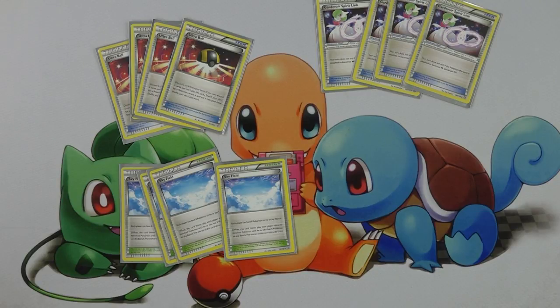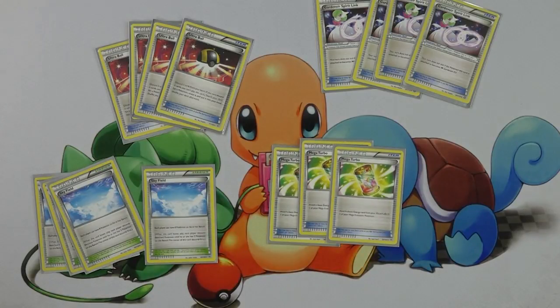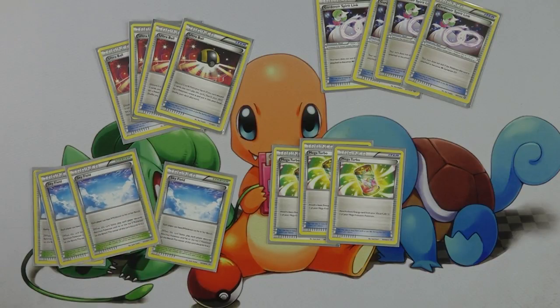One of the benefits of Mega Gardevoir being a Mega Pokemon is that you get access to Mega Turbo. This item card lets you take a basic energy card from your discard pile and attach it to a Mega Pokemon, allowing you to power up a Mega Gardevoir — which only requires one Fairy Energy and one Colorless — in a single turn. This makes it so you can't really fall behind over the course of a game.